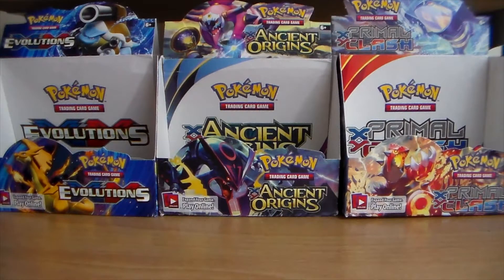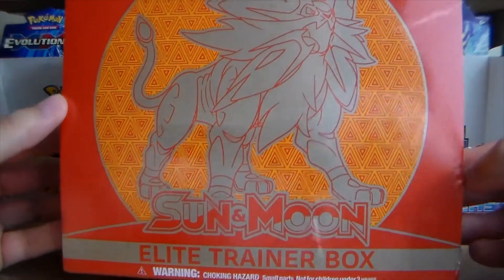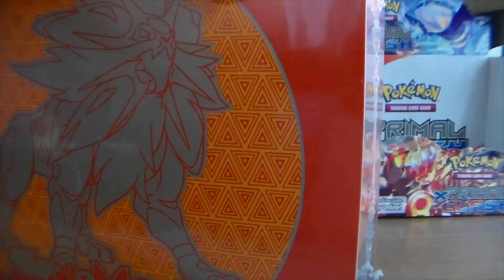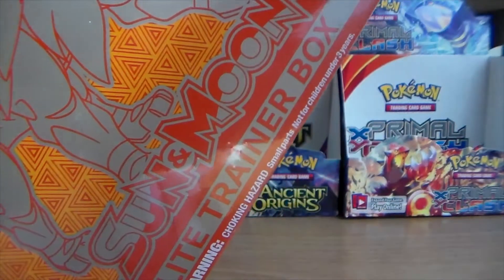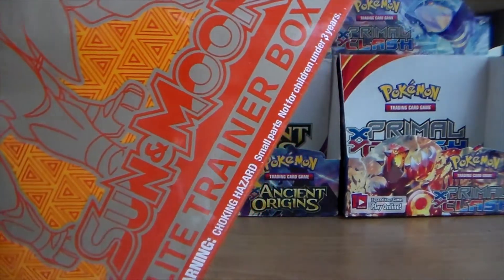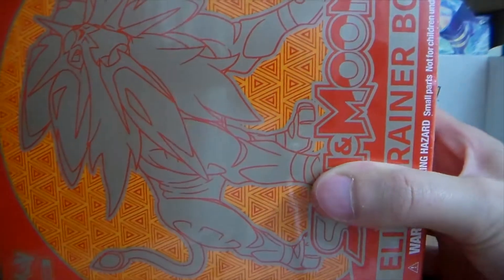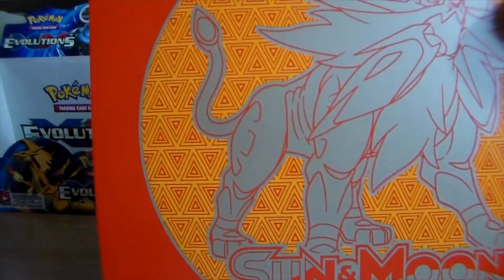Hey guys, I'm That One Venusaur, and in today's video I'm going to be opening another Sun and Moon Elite Trainer Box. Price match has been my friend — I got it at Target for Walmart prices. Walmart had it on their website for $30, which is definitely less than the retail price of $40, so it comes out to a better value per pack plus you get a bunch of other cool things out of this box.